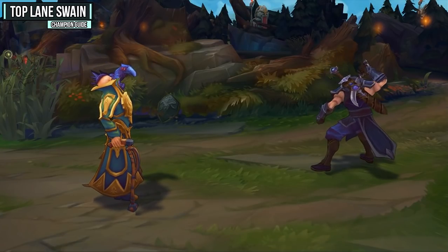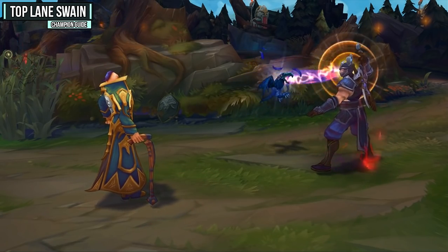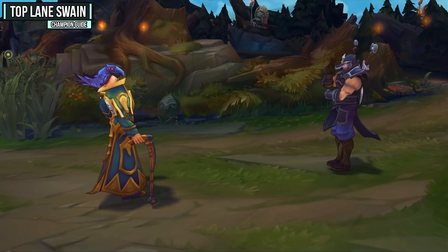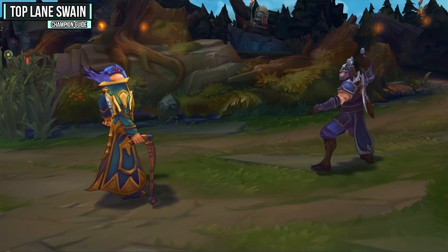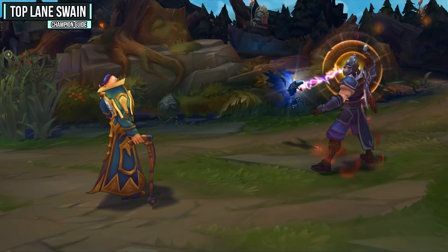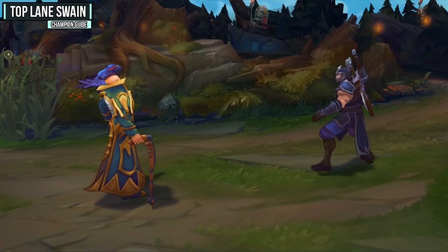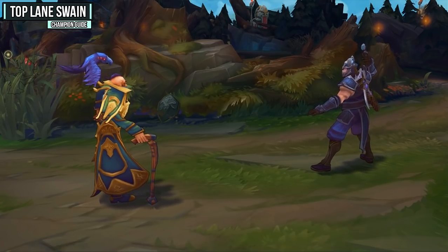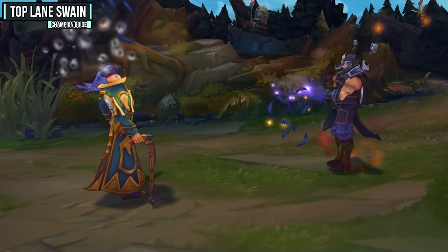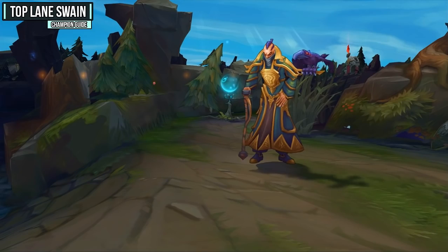Swain's Q is Decrepify, and it's definitely one of your best abilities. Swain commands Beatrice to fly to the target location, remaining there for four seconds. Beatrice has a 325 range and anything inside will be attacked — it deals a lot of damage against minions and will execute them if they are below 10 health. This ability is also great on champions because it procs Deathfire Touch, does a lot of damage, and slows the target by up to 40%. It's fantastic against melee champions because they'll have to go near minions. Note that Beatrice prioritizes the target of your Torment, so make sure you hit somebody with your E if you want Beatrice to attack that target.